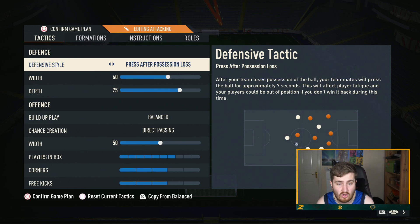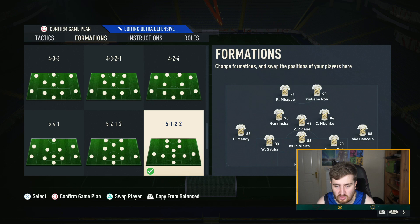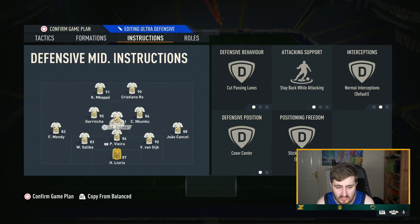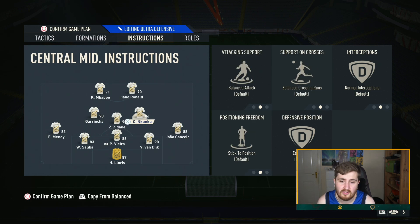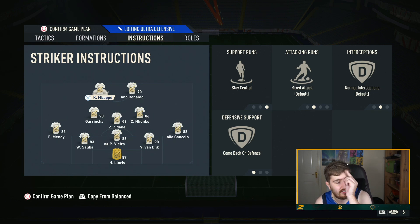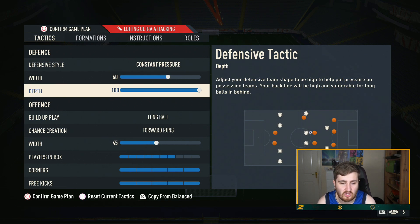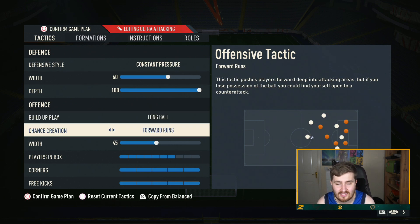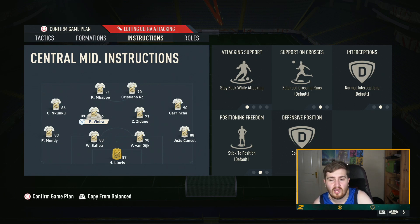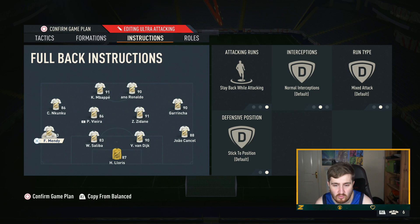For the ultra-defensive tactic to see the game out, I'm not going to go too in-depth — the main focus is the 4-2-3-1. I go 5-1-2-2, drop back, direct, and I leave the wing backs on balance and overlap so they can get you out of the press. The middle center mid is on stay back, the outside center mid is on cover wing, stay central, getting behind, stay forward. For all-out attack: constant pressure, 100 depth, long ball, forward runs — just to get the ball forward fast. I use a 4-4-2 with one midfielder on stay back so it's not completely all-out, and fullbacks on stay back.